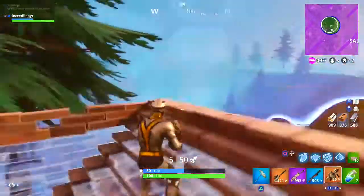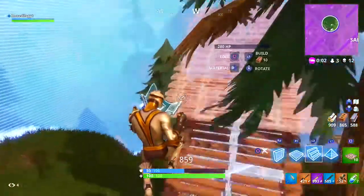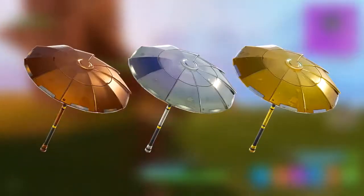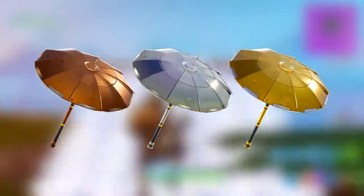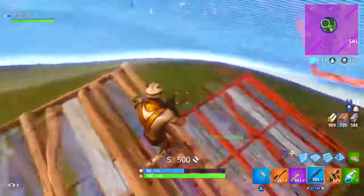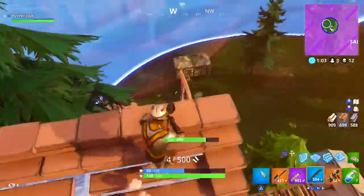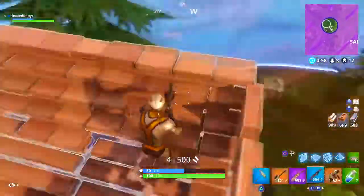Last but not least, we got three skins that are not only free in Fortnite Battle Royale, but are definitely going to be the rarest skins in the game. Only three people in the entire game are going to have these gliders — the Gold, Silver, and Bronze umbrellas, which are only going to be given to the top three places in the Solo Showdown. Millions of people played and only three people are getting these gliders. So if you see somebody pull out a gold umbrella, just run for your life — don't even try to fight them!